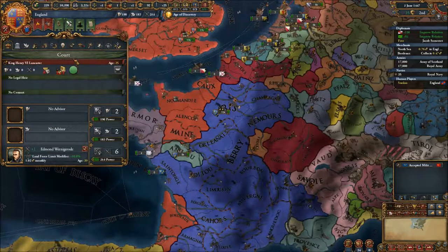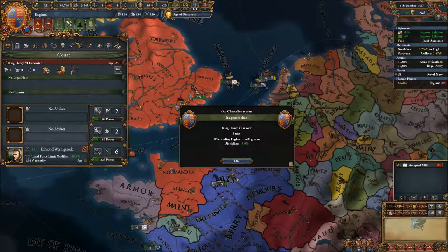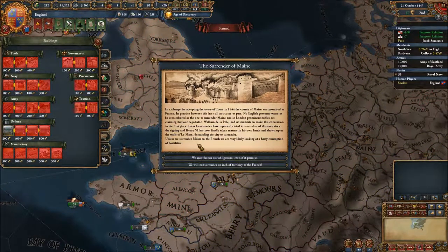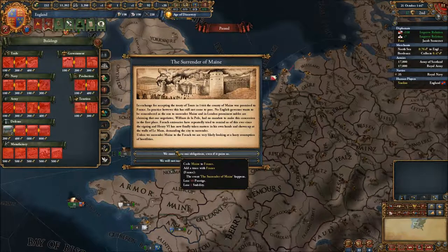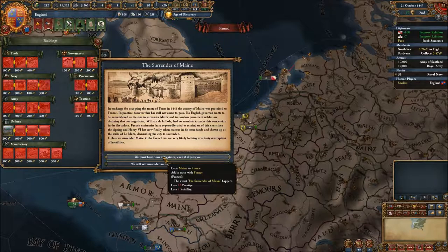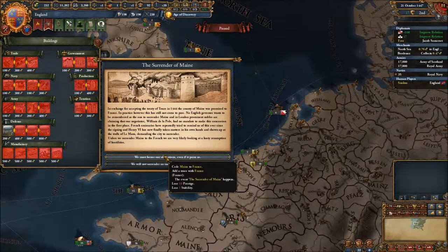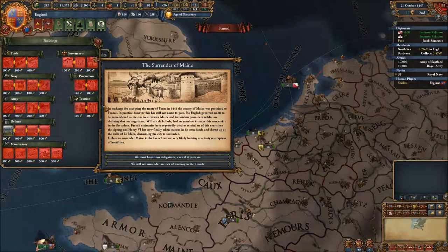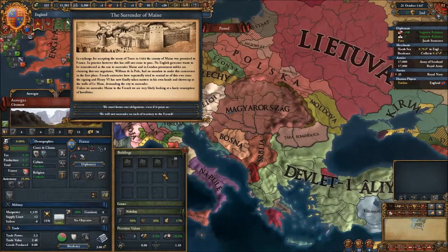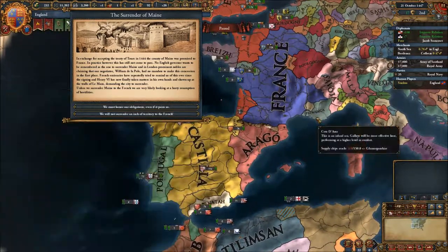King Henry the Sixth Lancaster is freaking horrible - zero, zero, zero. But at least it's gonna gain some discipline - could be worse I guess. So here's the decision: we could either give Maine and lose some stability and prestige to France, or surrender Maine to France. We could keep it and they will most likely attack us. We are allied with Spain and they would hopefully defend us. France is allied with the Ottomans and Provenza and Aragon - so that would be a very tough war. Let's ally with Austria.